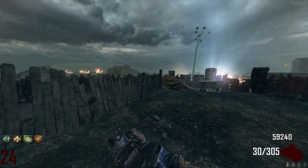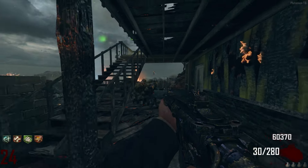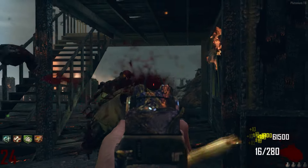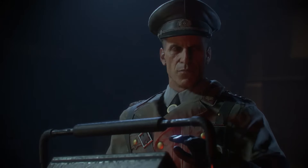Upon reaching round 25 on Nuketown, we witness the change of the announcer from Samantha to Richtofen. The eye color of the zombies changes from yellow to blue. These things signify the ascension of Richtofen — he is now the one in control of the MPD, and with it, the zombies.